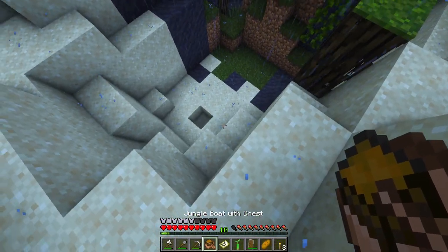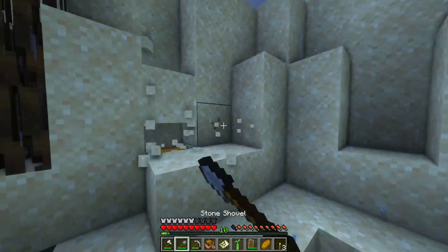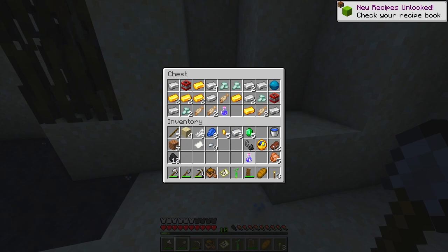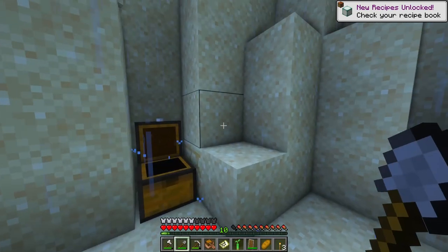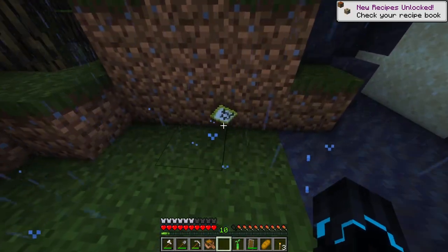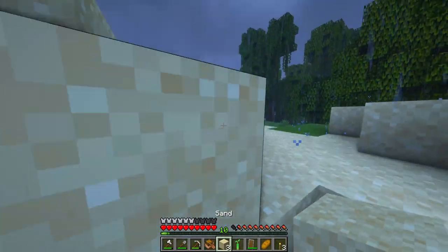I should be right on top of it. And there it is. Water breathing potions, we got gold, we got plenty of iron, TNT, food — always welcome — prismarine crystals, and heart of the sea. Not too bad when it comes to loot. I'm going to save the map and put it in an item frame.